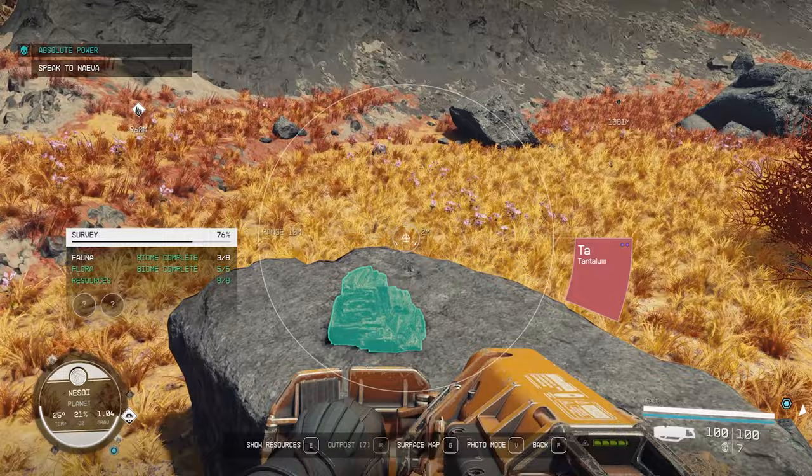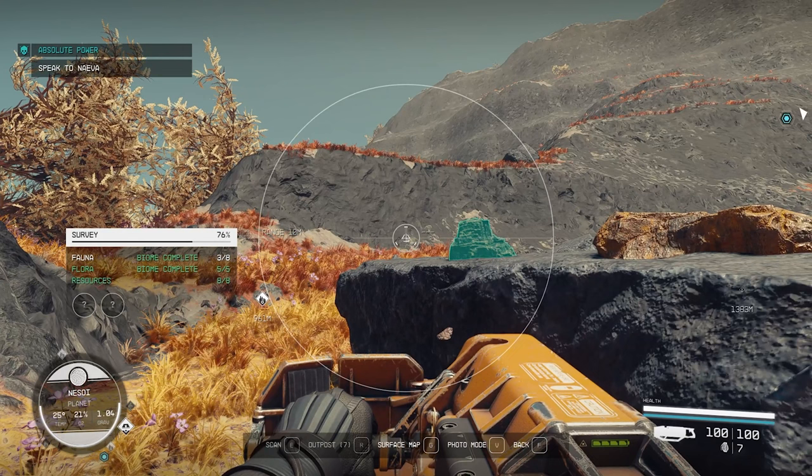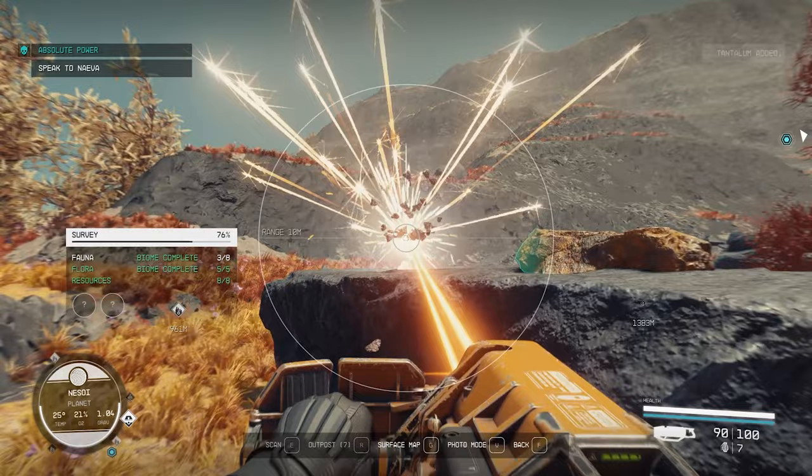A tip about the cutter: instead of just holding left trigger while harvesting, aim with the cutter and wait for the crosshairs to close in to the center, then shoot. Watch how much faster the resource gets harvested — it's noticeably quicker.